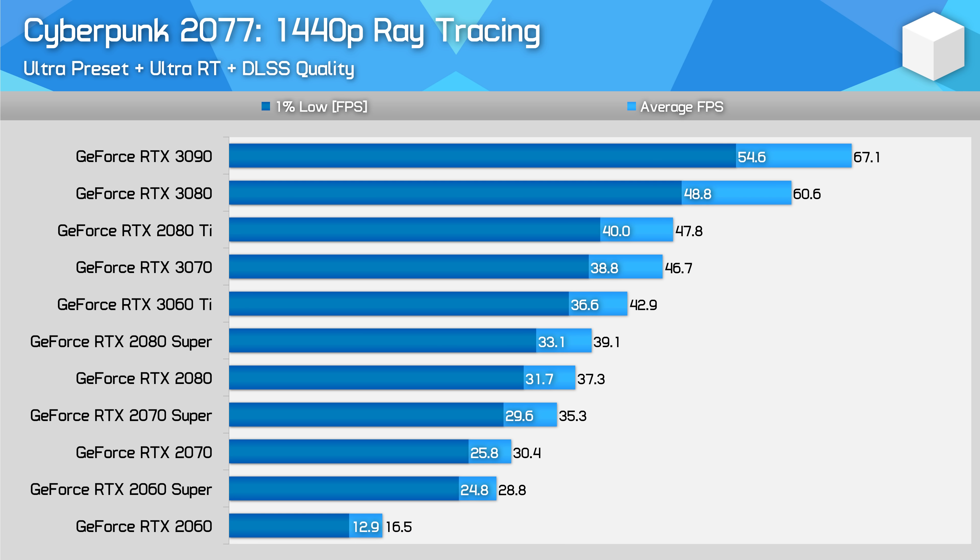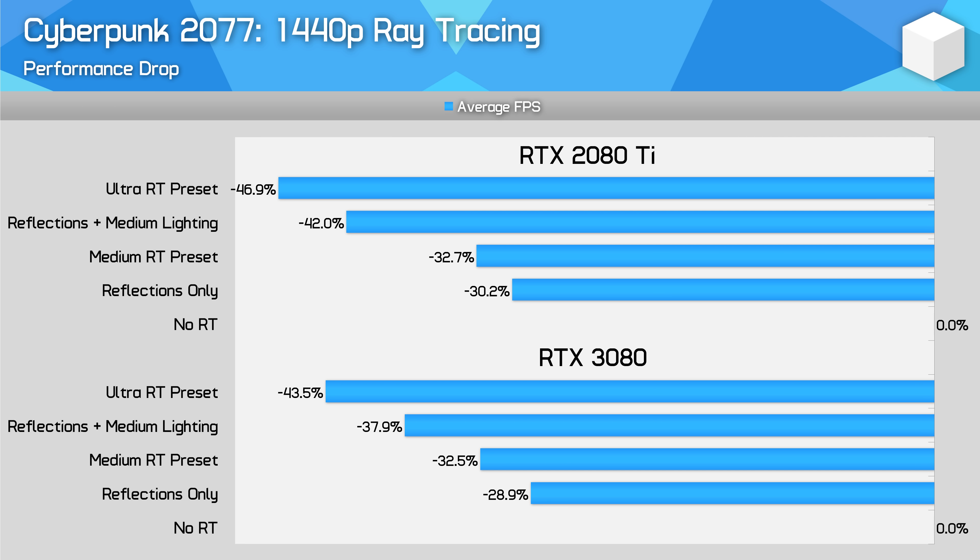As for ultra ray tracing, you'll definitely need either an RTX 3080 or 3090 for 1440p gaming at 60fps — other GPUs simply can't keep up, and even the 3080 is teetering on the edge. Expect psycho mode to require an RTX 3090. With the RTX 3080, enabling minimum ray tracing with just reflections will reduce performance by 29% at 1440p, versus 33% when using the medium RT preset. Adding both reflections and medium lighting shaves off a further 12% from the reflection-only numbers, while ultra ray tracing delivers a 44% reduction compared to no ray tracing at all. On the RTX 2080 Ti the numbers are much the same, though with at least a 30% reduction and up to a 47% drop with ultra ray tracing.